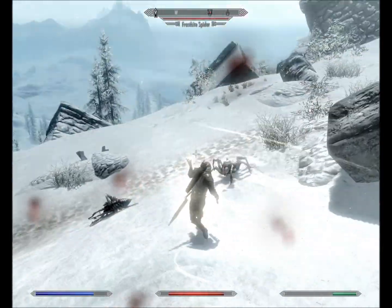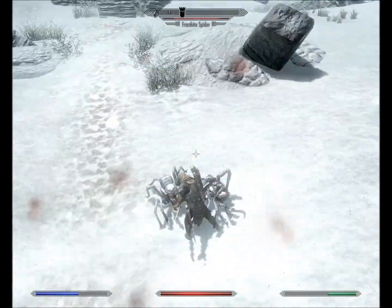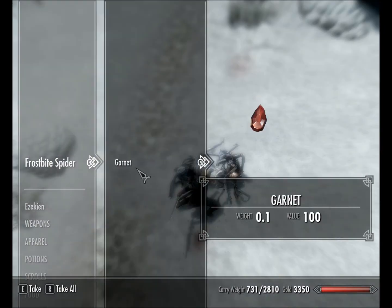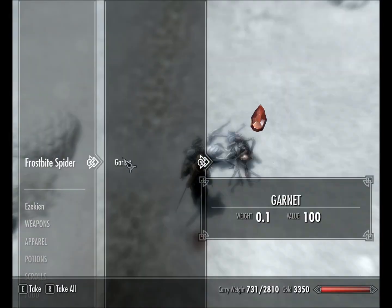So I'm using a restoration spell here — it's healing, on my off hand with my one-handed imperial sword. It's really effective when you think about it. Let's go. You hit a garnet. There we go.